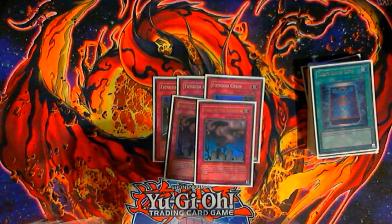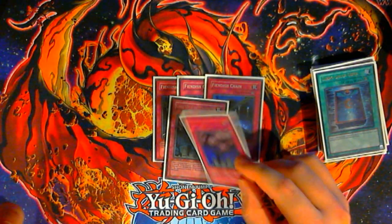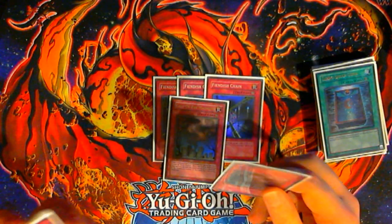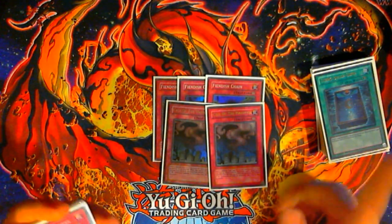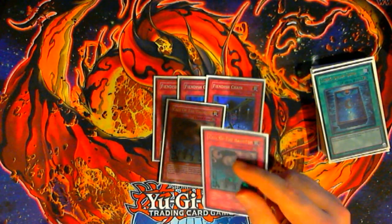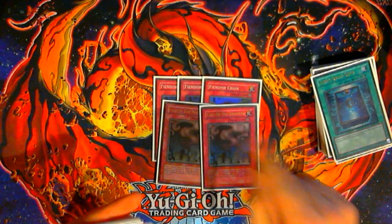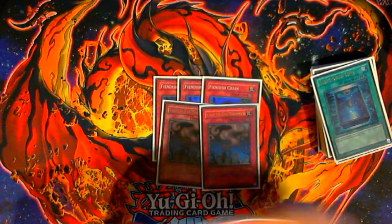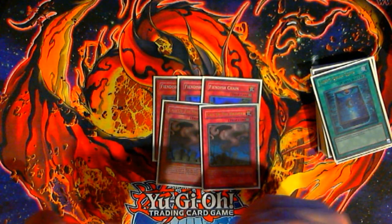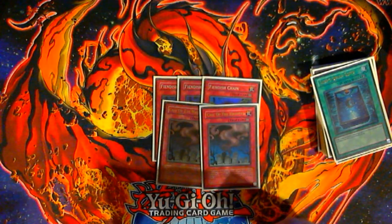Double Call of the Haunted. In most pure Gusto decks up until this point I would have been running Junk Synchron, but Junk Synchron is a very questionable card — it's just not as good as it should be. Call of the Haunted lets you recycle your Cams from the graveyard and get extra advantage, set up more synchro plays, and gives you much more utility than Junk Synchrons ever would. If you chain it to MST and you have a Goldos in the graveyard, you just get advantage that way as well. This makes the deck more streamlined and lets my Freeze OTKs go a little bit further.